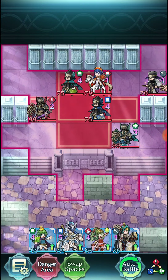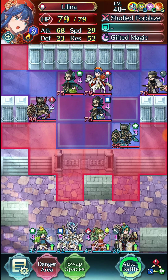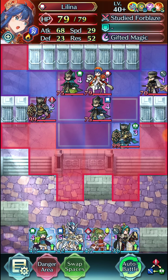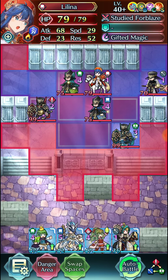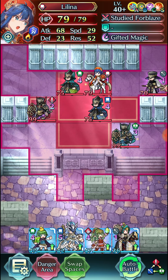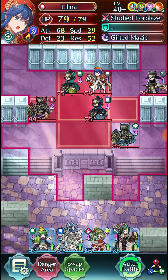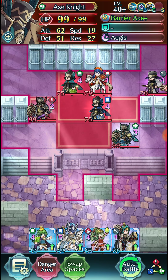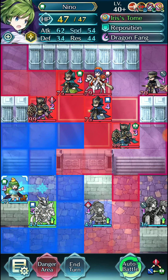It was quite the interesting battle. It's not a great map for us because reinforcements spawn from basically everywhere on the map. Legendary Lilina being a tome cavalry unit with her AoE special and high attack means we're not going to face-tank a hit from her, so her threat range is definitely super dangerous.